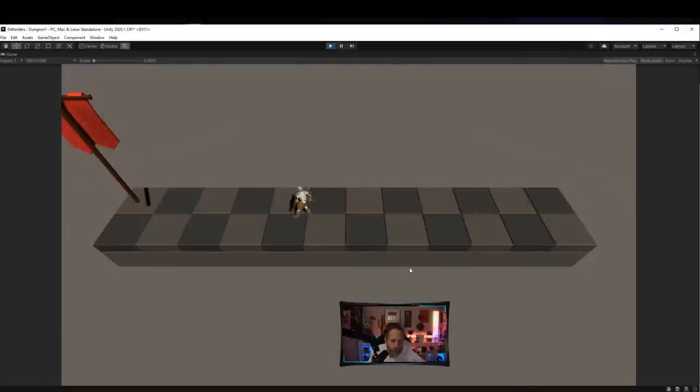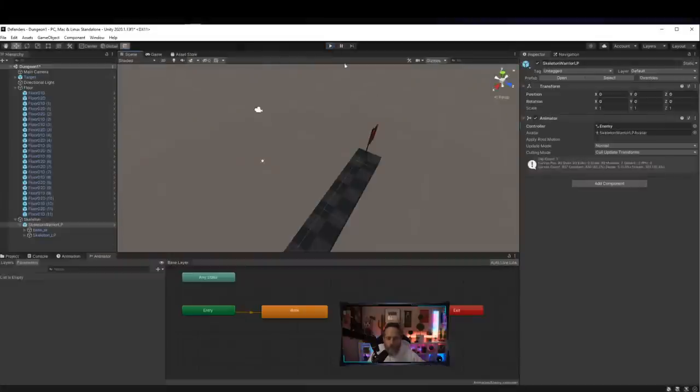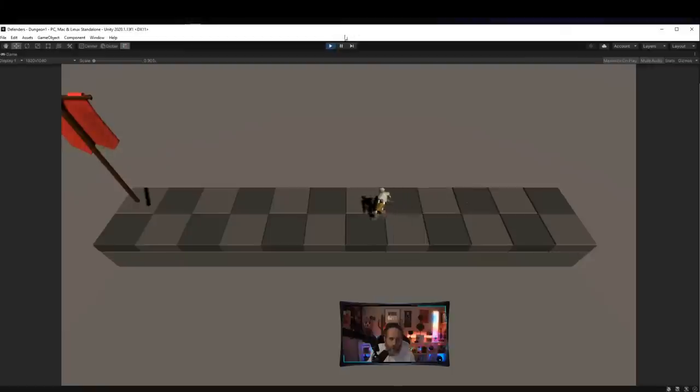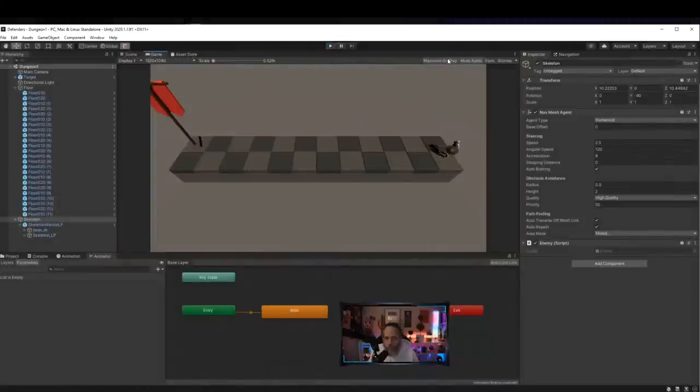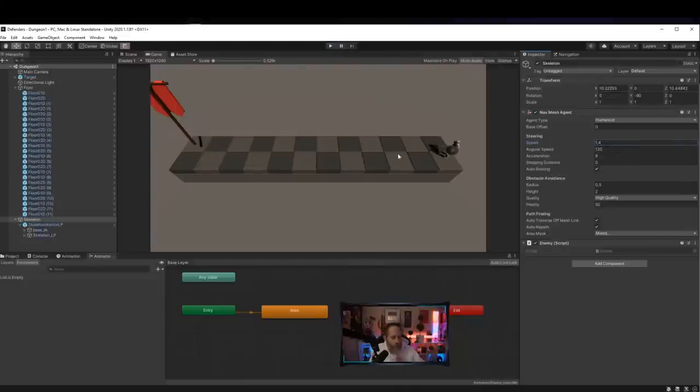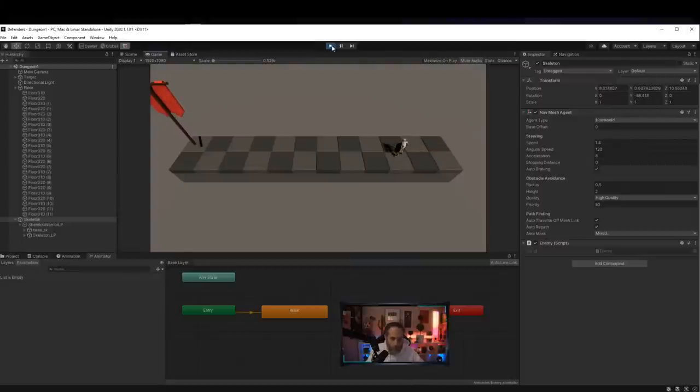He's walking and animating — looking pretty good. His walk speed of 3.5 is a bit fast for a skeleton, so I'll adjust the Nav Mesh Agent's speed at runtime. A value around 1.3-1.4 feels right — I want enemies to walk relatively slowly. I'll stop playing, set the speed to 1.4, and save. Let me watch what happens when he reaches the end of the path.